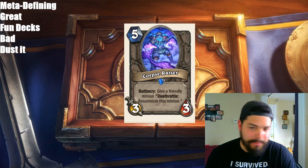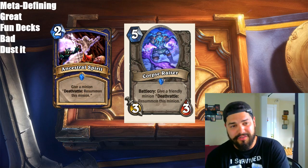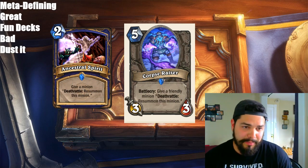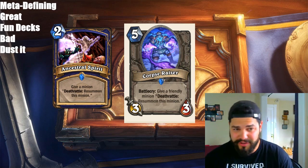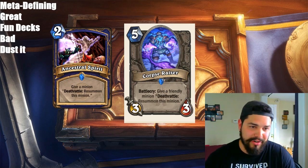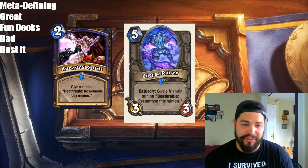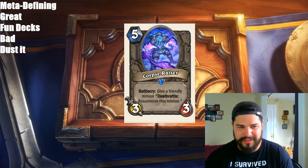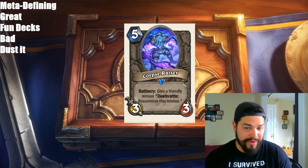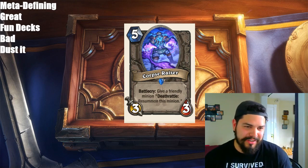Next is a neutral minion, Corpse Razor — 5 mana, 3/3. Battlecry: give a friendly minion the Deathrattle 'resummon this minion.' Think about Ancestral Spirit for Shaman, a 2-mana spell with the same effect. But now it's on the body of a 5-mana 3/3. I don't think this card is great because the reason Ancestral Spirit is good is that it's 2 mana and you can target any minion. In Wild you could play Sneed's Old Shredder for 8 mana plus Ancestral Spirit, resummon it at 10 mana. With this card, you're mainly looking at 5-cost or less minions. And the body's pretty terrible at 3/3 for 5 mana. Don't really like the card — I think it's just bad.